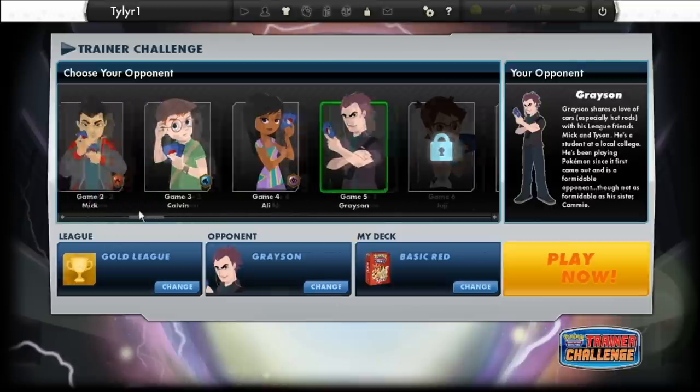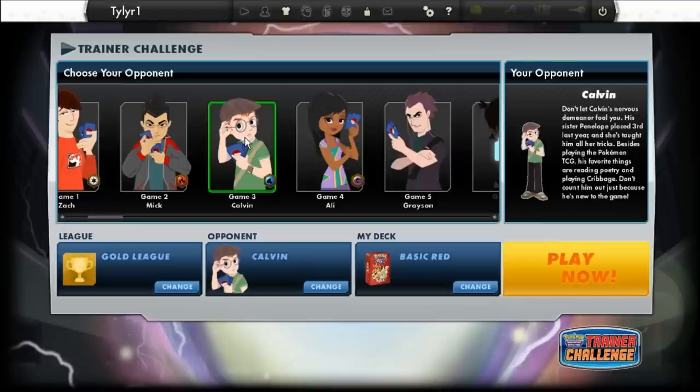Next game we're going to be facing Kelvin — little kid Kelvin. He has a water type, which will not be good against my fire type deck, because fire type has a weakness to water type. So that's going to be a pretty hard game. Next time we're facing Kelvin, so be sure to subscribe guys for the next episode. We'll see you next episode — thanks for watching!